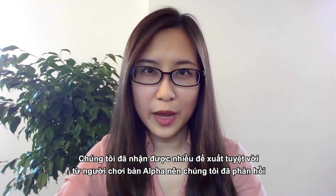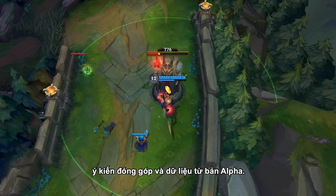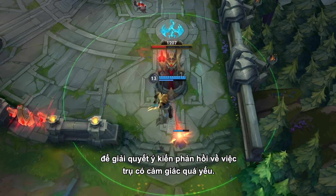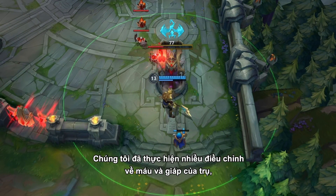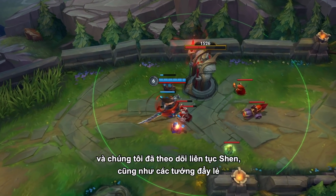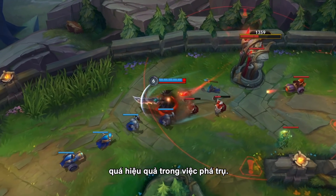Hey everyone, I'm Jane Chen, and I lead the in-game team. We got a lot of great suggestions from alpha testers, so we've been responding to feedback and data from the alpha. Jonathan and the gameplay team have been hard at work addressing feedback around turrets feeling too weak. We've already made adjustments to turret health and defenses, and we're keeping an eye on Sheen as well as certain split push champions who were a little too effective at demolishing turrets.